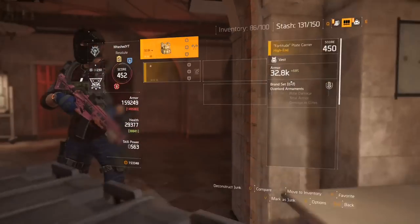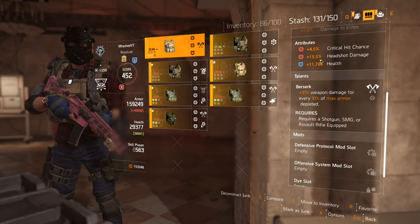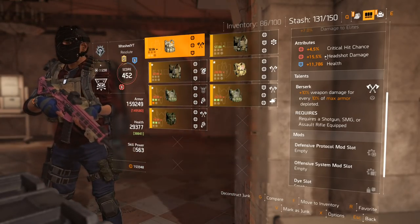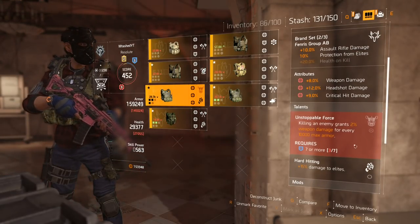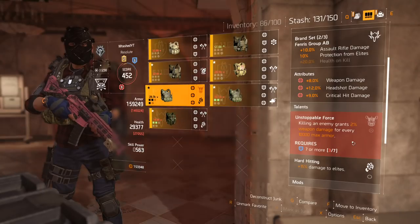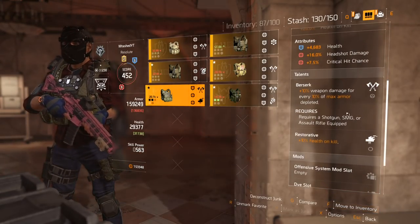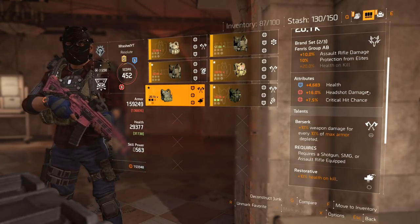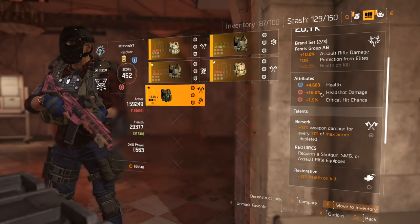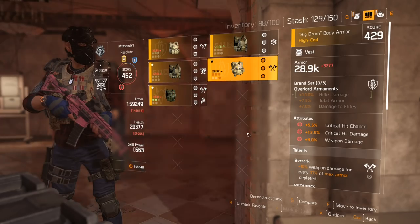Now, same thing with armor. Armor has different talents as well, but also attributes that you can trade over. So while this chest piece has a fantastic talent that maybe I want to swap over, what I might want is this awesome chunk of headshot damage. So let's discuss how we do that, how we move some of these stats over, and how this all works.